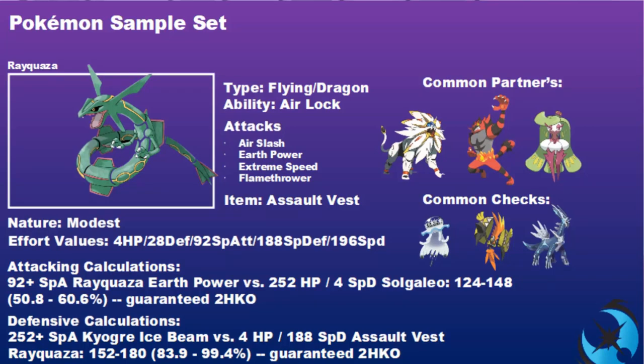Defensive calculation: Modest Kyogre Ice Beam against this Rayquaza is always a two-hit KO, so you can sit safely on the field. Common partners include Solgaleo, Incineroar, and Xerneas. Xerneas is interesting here - being Flying you're off the floor so not affected by terrain; Xerneas gives you nice coverage against most Ice type attacks that come from Water types. Incineroar is nice for Intimidate and Fake Out support, while Solgaleo helps against Fairy types. Common checks: Naganadel can outspeed naturally and threaten with Hidden Power Ice; Tapu Koko is another, especially if you're not running Earth Power.